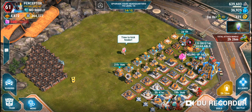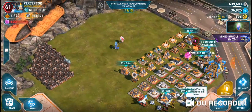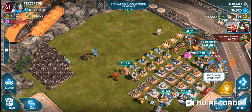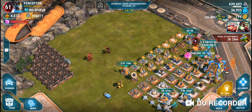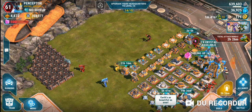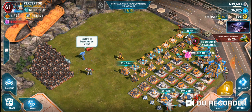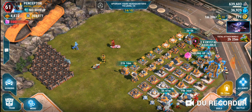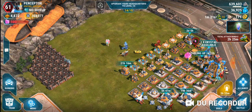My alternative account just hit HQ 14 recently and I built all the extra defenses and walls that come with HQ 14, so now I'm ready to set up a new design. I did a little prep work and pushed all defenses to the side so we have all the space needed to create a base from scratch. I really wish Space Egg would include some sort of reset button for base building — a reset button for base design would be pretty cool, but I don't see it in the foreseeable future.